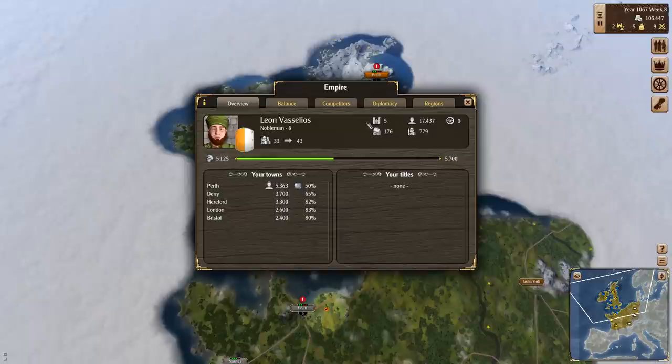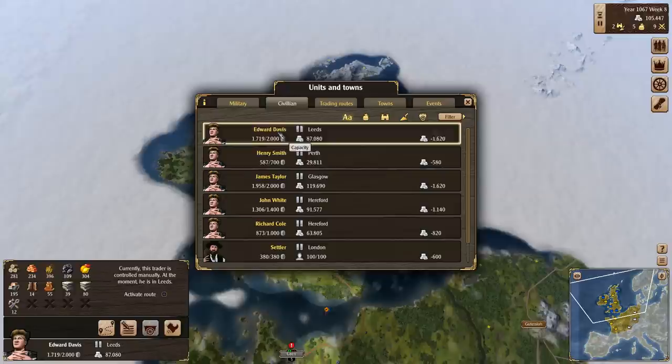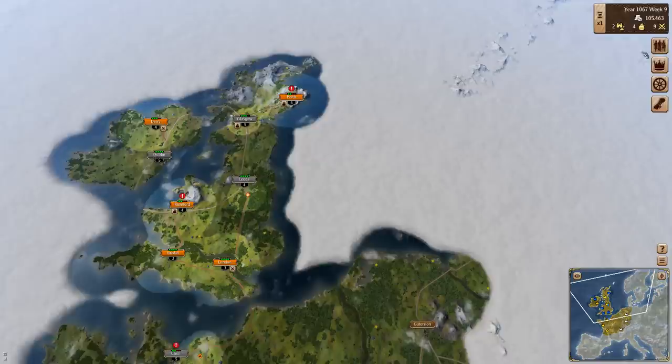Let's not waste any more time — let's get through to setting up trade convoys. Starting off, Edward Davis over here is already routed throughout the network. He's carrying the most capacity, so I think I'll let him continue to do his business. He cycles things directly throughout, and I think that works well, or at least decently well.